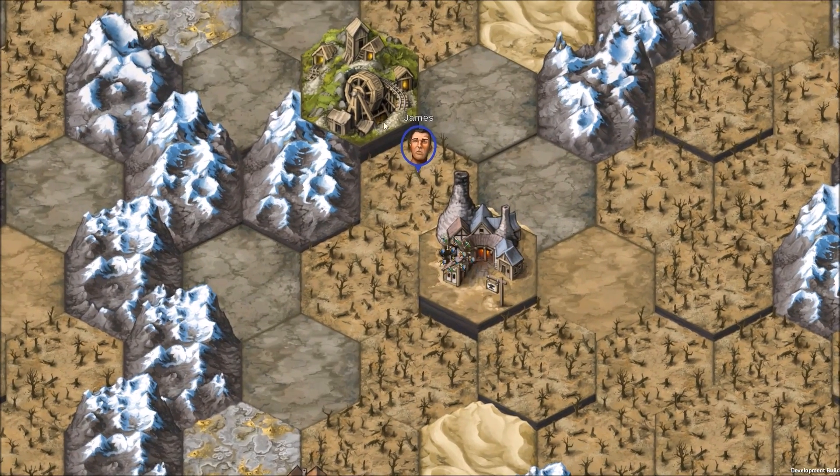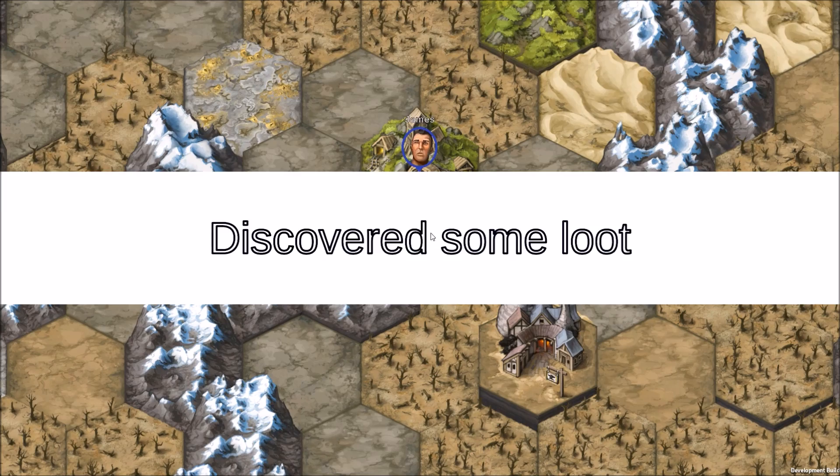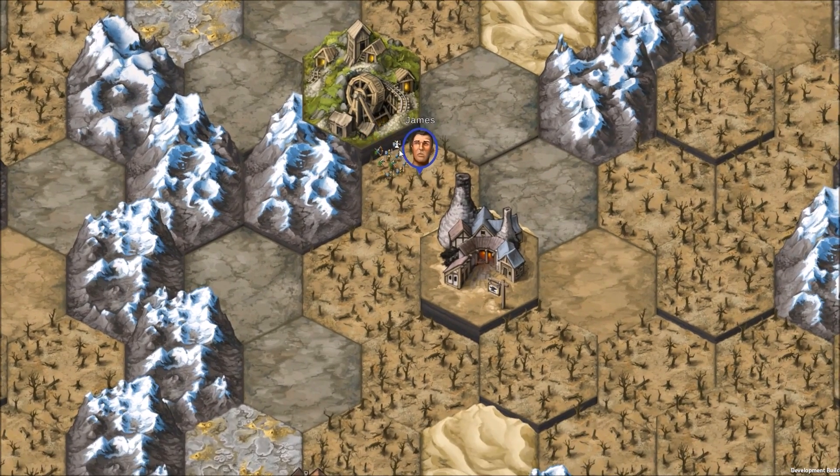Let's stop by this town here and see if we can take out this mine. Frost giant — okay, these guys are scary. Not so scary though — we've got quite an army here. Well done, James. Oh, somebody got some white armor — nice.